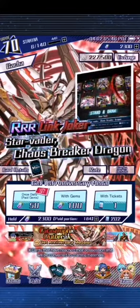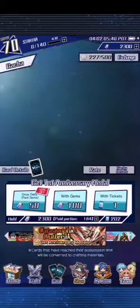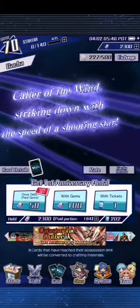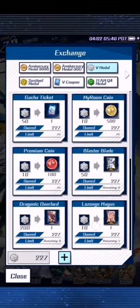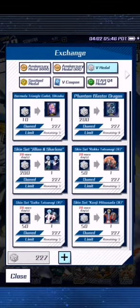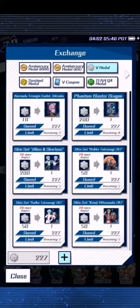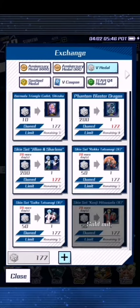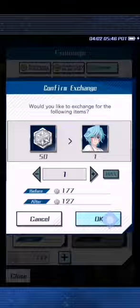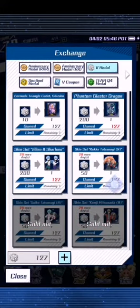Hello everyone and welcome back! Today is the anniversary event, so we are going to be doing some very cool little things. First of all, let's go into our exchange and scroll down. We can see there's new skins, so let's just pick them up. Yes, we shall take the Emperor Koji and we'll take Suiko as well, Reverse Circle, and we'll also take Wrecker.